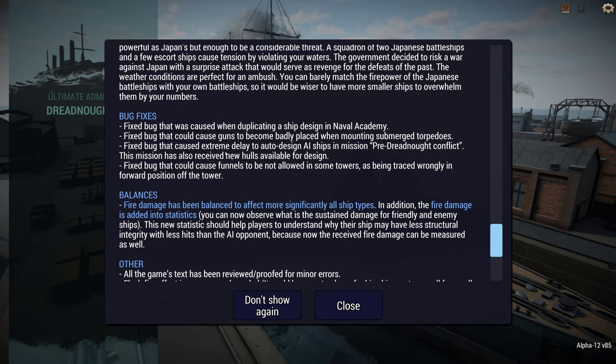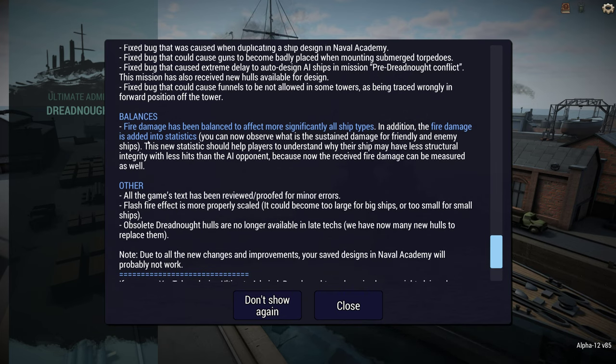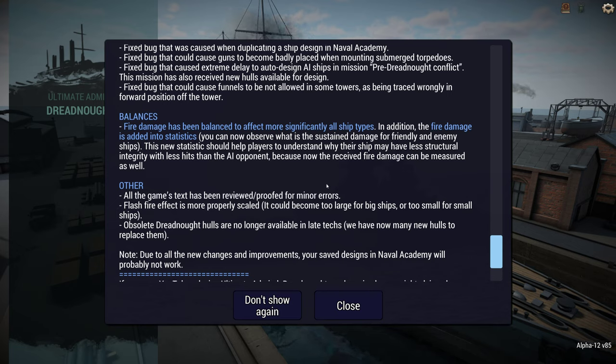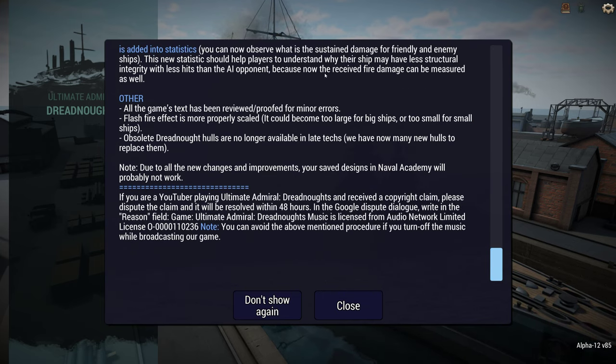Auto-delay extreme — what they call an extreme delay is like a noticeable delay — is fixed. Funnels on some towers are also fixed; didn't come up that often, but that's good. Now balance: fire damage has been balanced and is now visible, so we can see how much damage over time fires inflict, and ship resistance to fire. This happened to me once where I scored more hits on the enemy but they did more damage to me — that must have been due to fire damage, so it's good that it's visible.